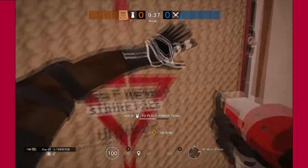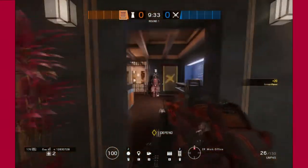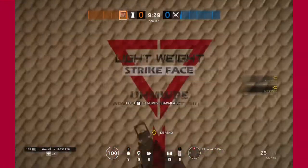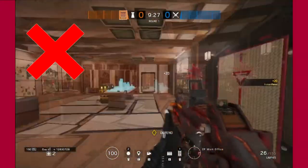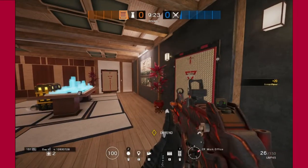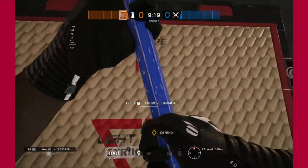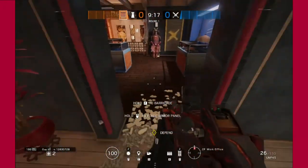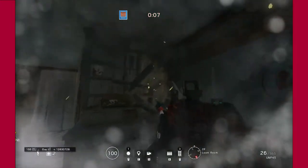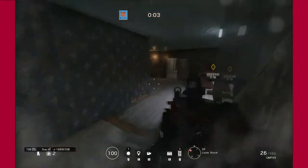Castle is not the guy that you just put barricades around rooms. For example, if there's a room with only 3 doorways and when the round starts you just put all 3 Castle barricades on those 3 doors, what that does is you essentially block all of your teammates in or out of the objective.